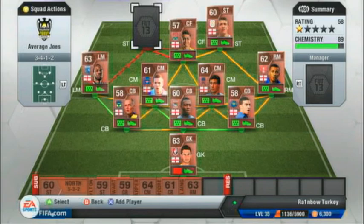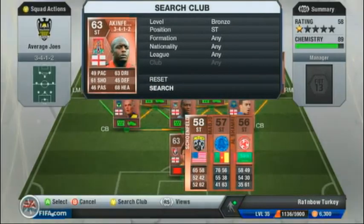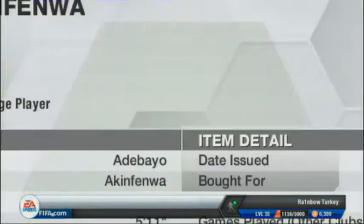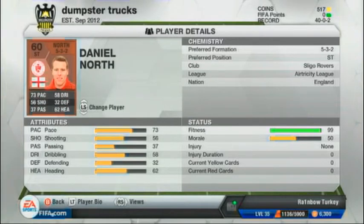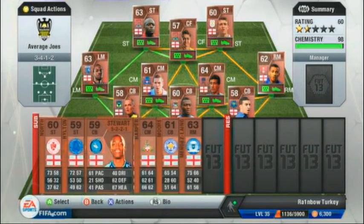And finally onto the next striker — we all know him, we all love him. It's Akin Fenwar. KSI knows him, we all know him, and he is incredible. For about 5k you can get him and he will blast in those headers and those shots. He's got a mighty fine long shot and he will bully people off that ball.